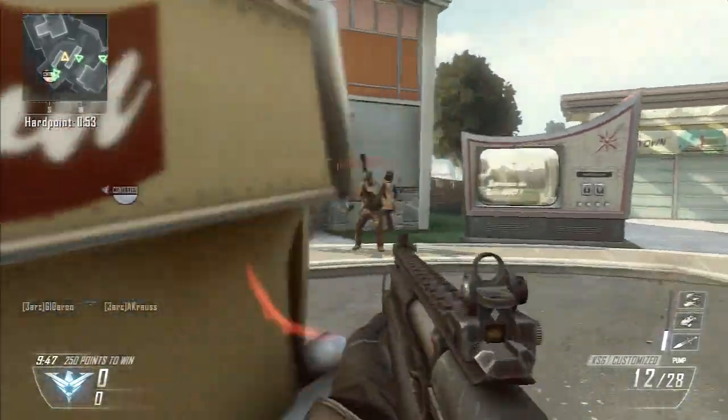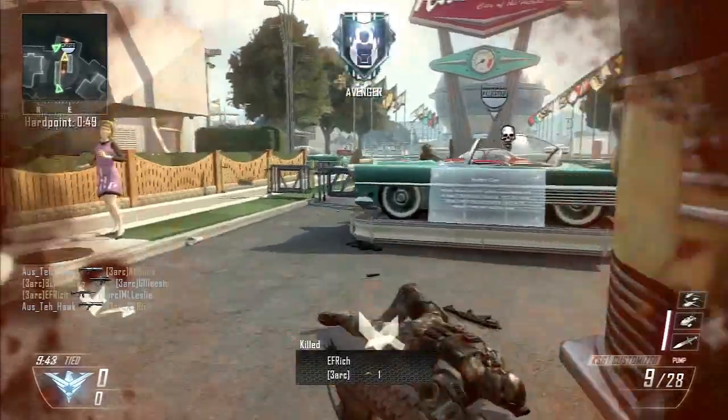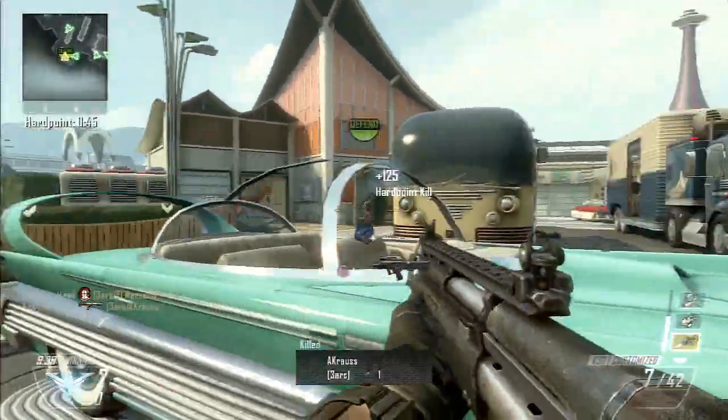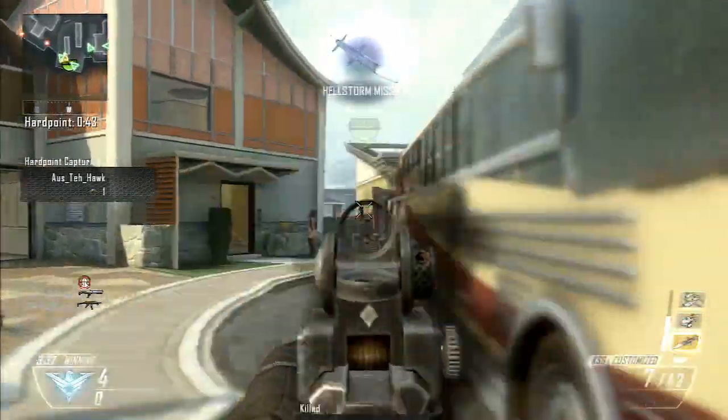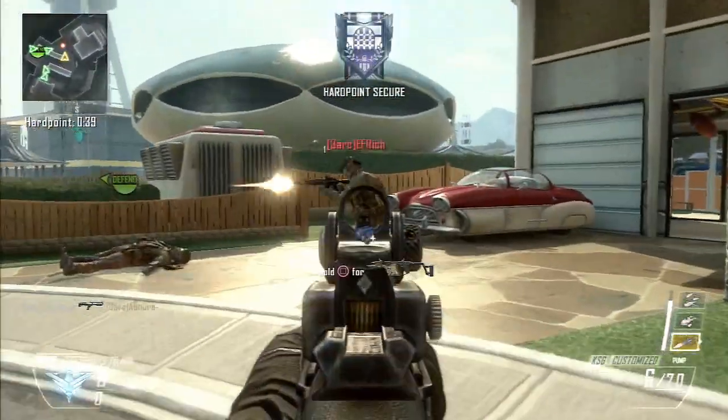Welcome ladies and gentlemen, it's AustinHawky bringing you another episode of Black Ops 2 Tips and Tricks. In this episode we're going to be taking a look at the effectiveness of the fast mag attachment on every gun in Black Ops 2. I was surprised by the results — it made me change some of my classes and hopefully it will help you guys out as well.